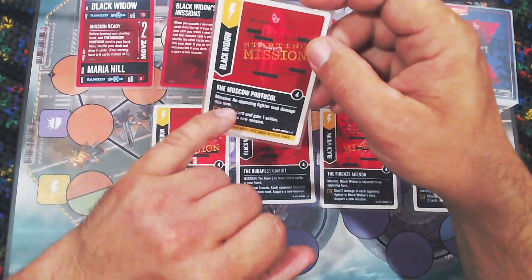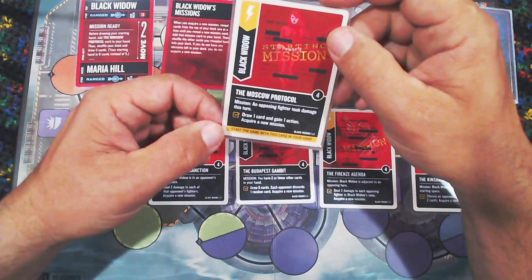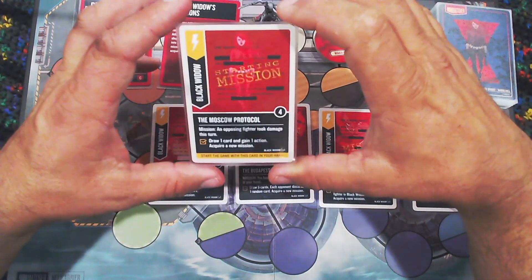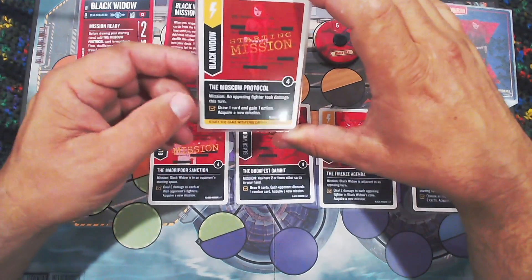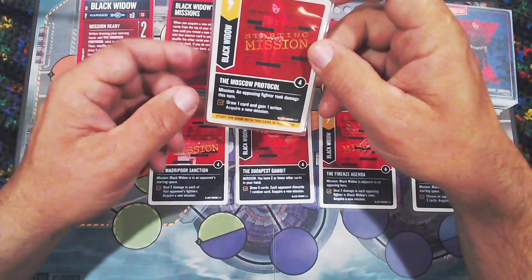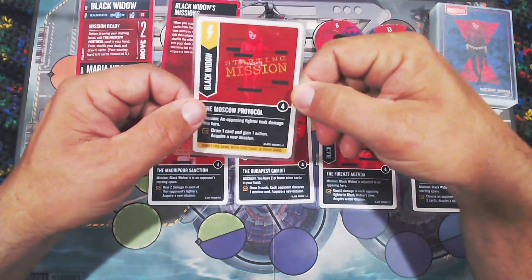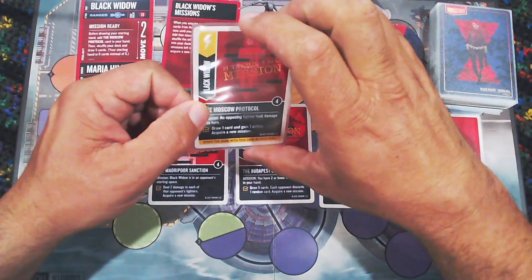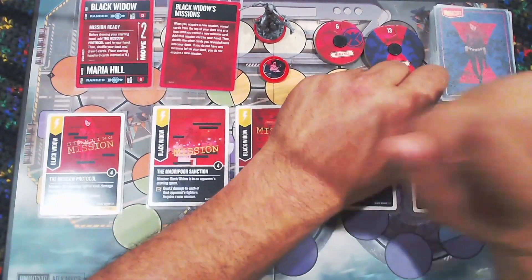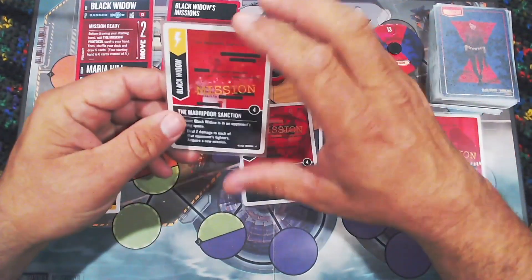All missions have a condition you must meet to play them. Moscow Protocol's condition is that an opposing fighter took damage this turn — if so, you draw one card, gain one action, and acquire a new mission. Acquiring a new mission means revealing cards from your deck one at a time until another mission card appears, which goes to your hand while the other revealed cards are shuffled back.